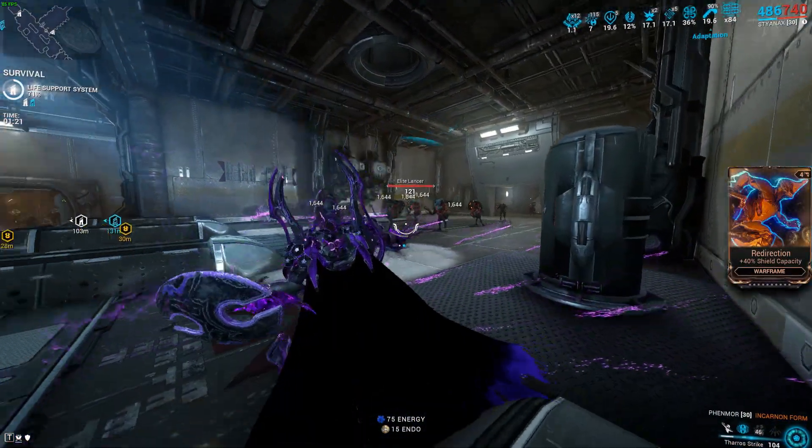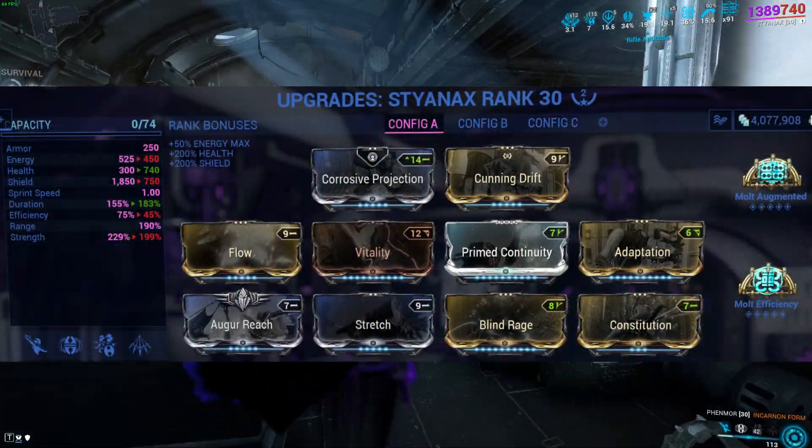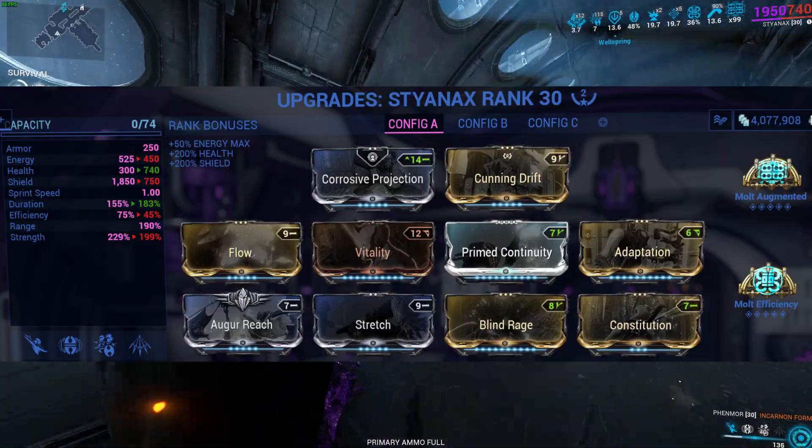Getting straight into this, the first build — the normal Styanax build — we have basically just a mix-up of duration, range, and power strength. I'll now explain his abilities.